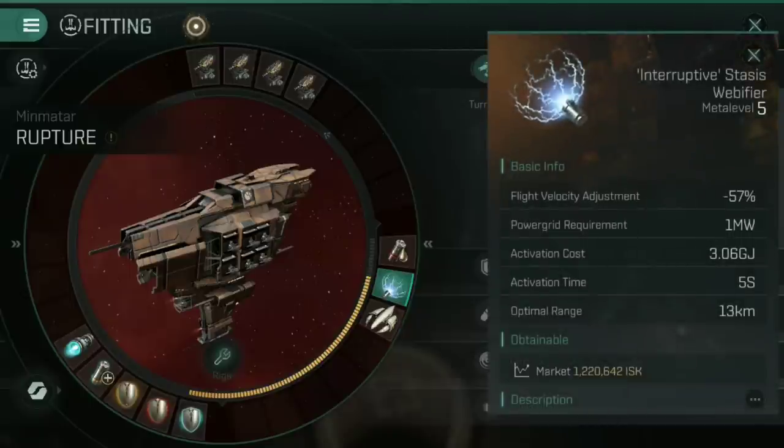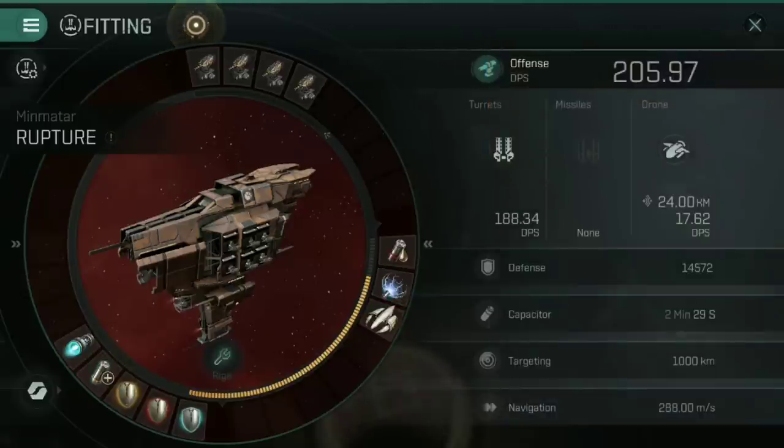As with any cruiser build, you should aim to get one of those mid slots to contain a stasis webifier of some sort. In this case I've gone for an interruptive one. Without it, you are seriously going to struggle to hit anything smaller than a cruiser — destroyers and frigates will orbit you and you just won't be able to hit them. If something gets close, I can whack that web onto it, drop its flight speed by 57%, and suddenly it becomes a much easier target to hit.